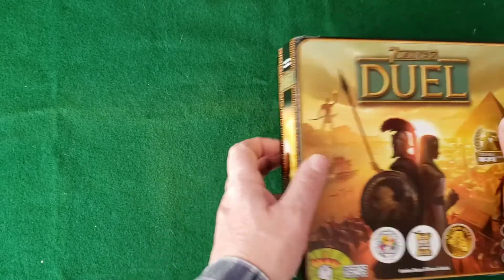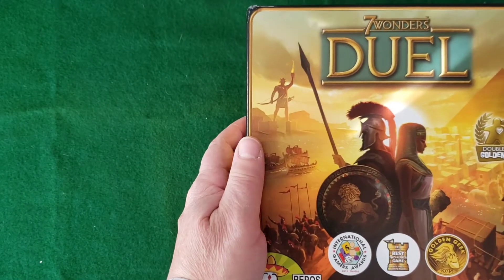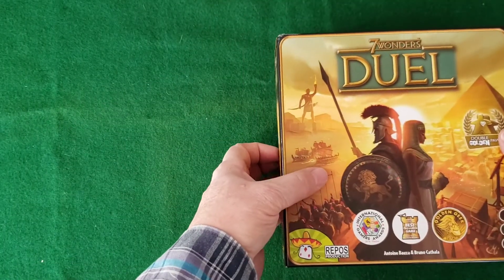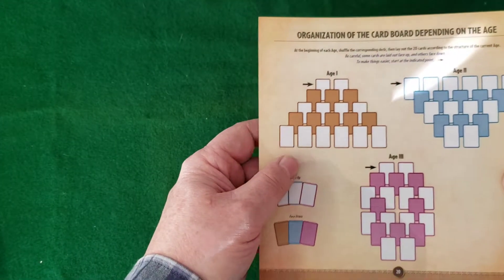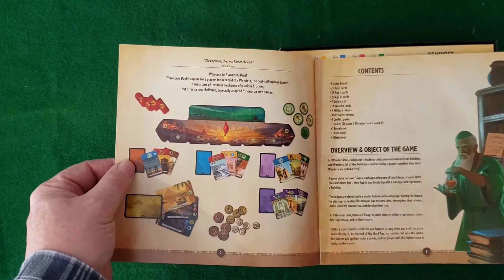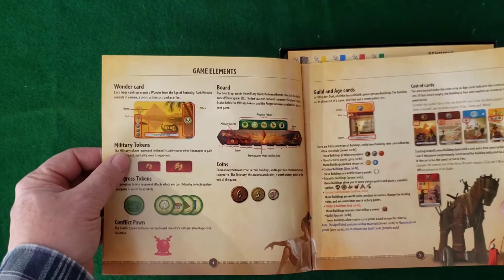It comes in a small box, probably about six or seven by seven, and about an inch and a half thick. The rules — everything combined — is 20 pages. Nicely illustrated; it shows you all your components, tells you what your components are, the object of the game. Illustrations throughout. High quality.